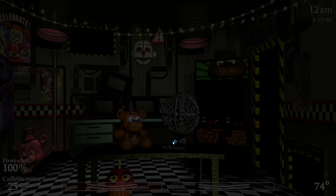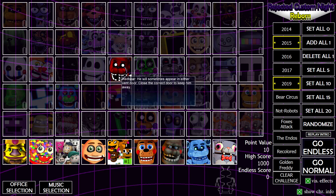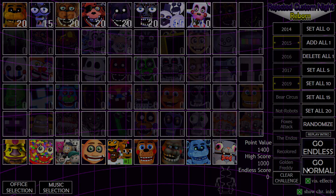Did I just X out the game? Oh no. I wish there was a back-out way. Well, heckity heck. Let's try that again — normal start, just close the doors, put on the mask, and shine the light in the hall.